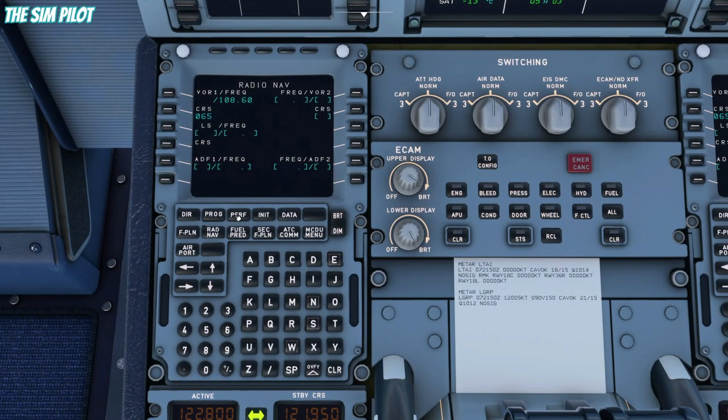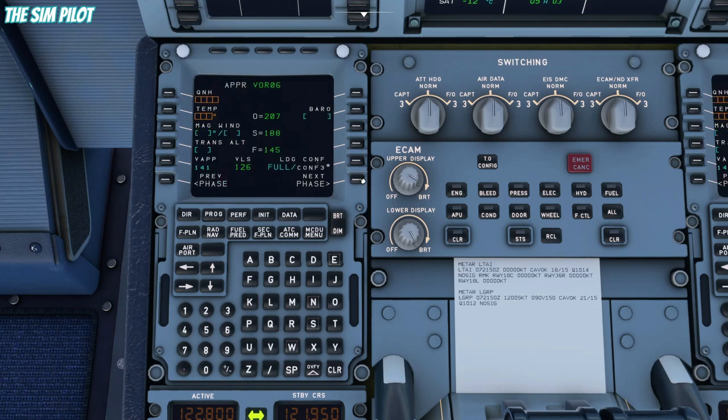We will go to performance, next phase, and approach. The QNH is 1012, so we enter that. Temperature is 21 degrees. Wind is 120 at 5 knots. The transition altitude is 6,000 for Rhodes. Automatic minimum is 1,100 feet — we will plug that in. Landing speed is 126 knots.